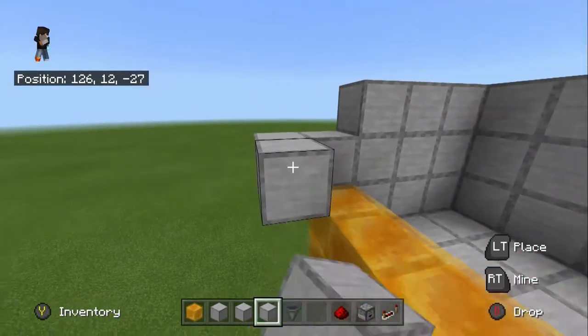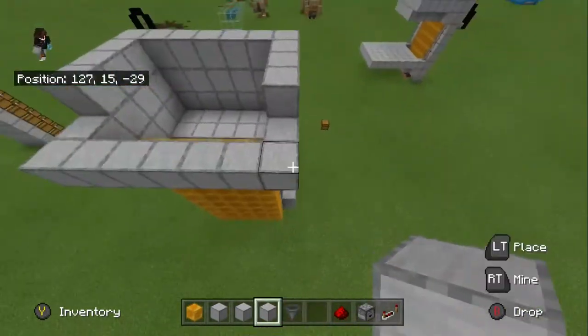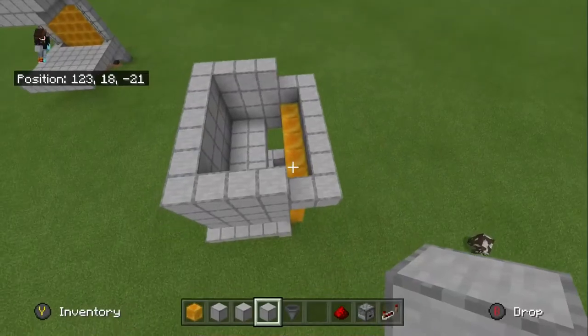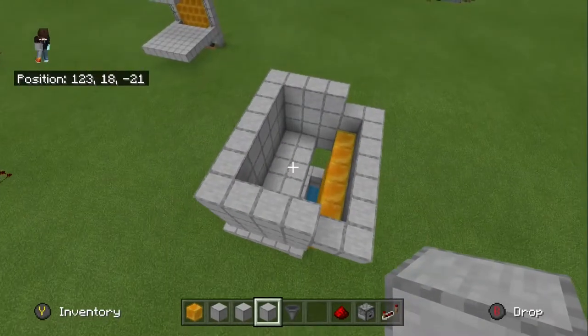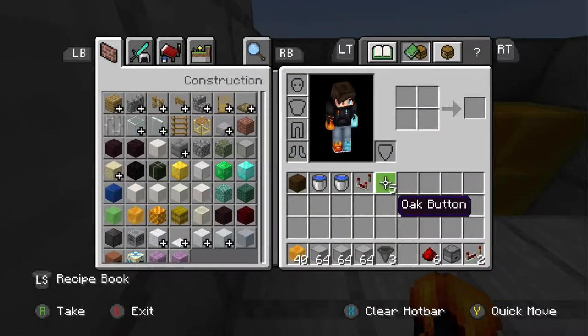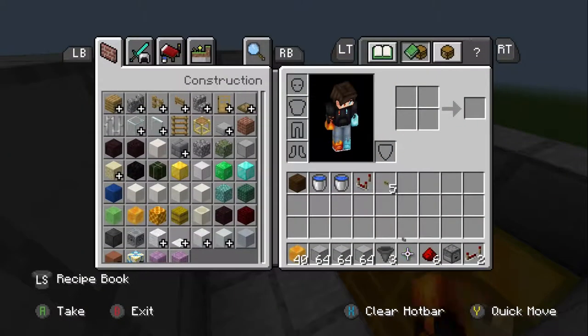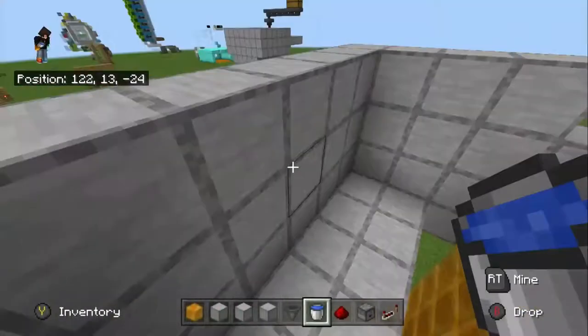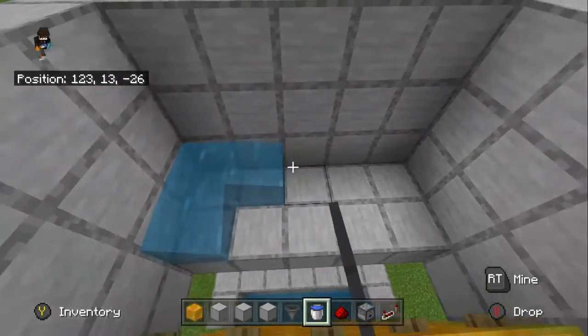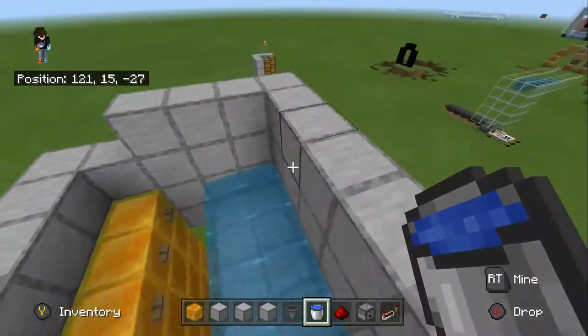Now come out, go behind all the honey blocks, and you should be looking like this so far. Now once you have that, you are going to come right here, place your buttons right there, then place your water buckets all right here. And you should get it flowing like that.